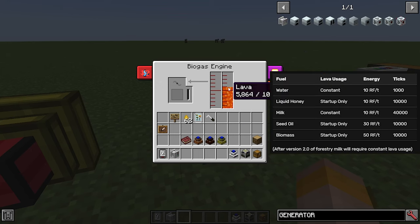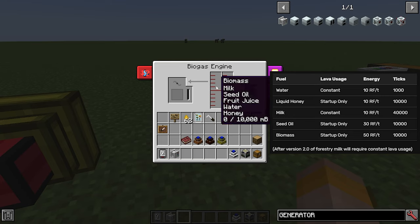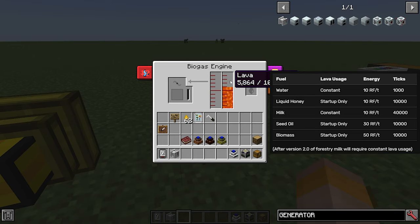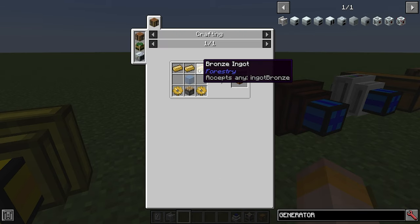The biogas engine is going to need lava and either biomass, milk, seed oil, fruit juice, water or honey. Depending on which liquid you use will affect how the lava is consumed. If you use water, it will need constant lava usage. Liquid honey, seed oil, biomass or creosote will only need lava when the machine starts up. Milk and fruit juice will also need constant lava usage. Once you put liquid in, the bar fills up and reaches a certain heat, then it will start creating electricity. The biogas engine is made with three bronze ingots, a piece of glass, a piston and two bronze gears.